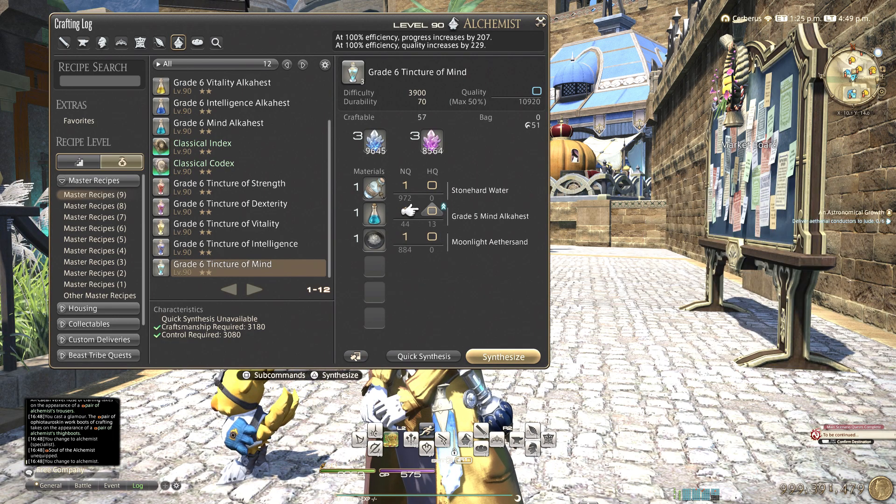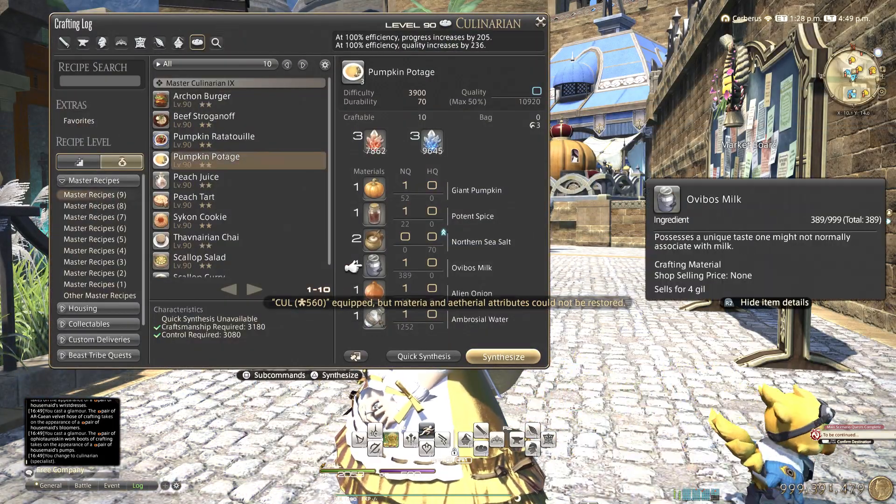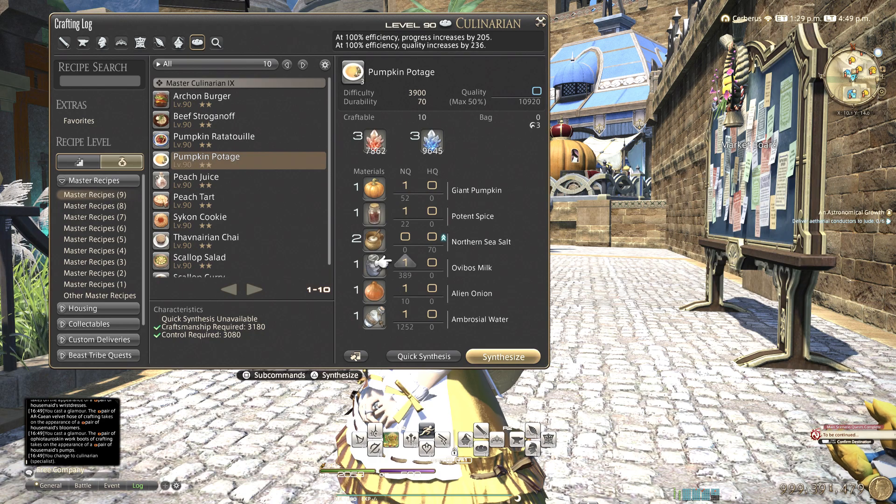Those HQ you can use this macro for, and this way you craft them faster and do it with one single button. Same thing with the 2-star food — for each of the food you have one material that you can HQ from quick synth and you can use this macro for. This way you craft your food and potions faster, either for selling or for raid.